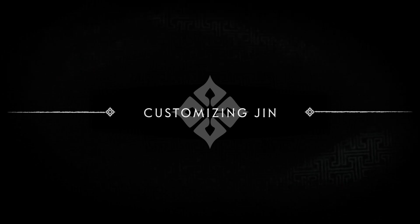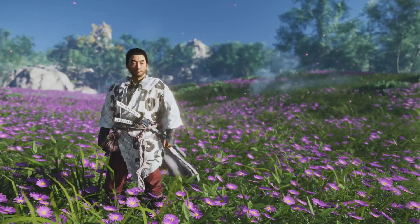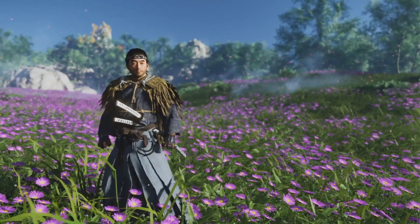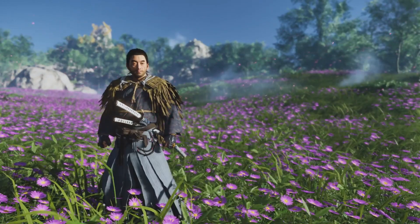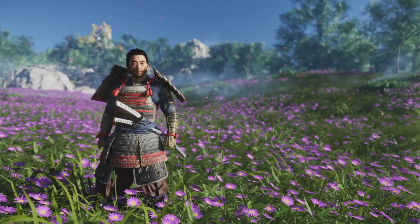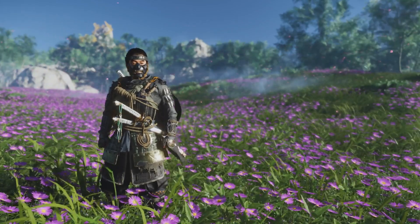Customization was shown off and it honestly looks cool as hell. Jin wears several different types of armor styles, which are all customizable — you'll be able to customize the outfit you wear, even down to the color. The gameplay display showed off several different variations of popular samurai armor and variants of the ghost armor Jin will use when in stealth. They didn't show the stat boosts, but the presenter stated that armor will accent your playstyle and is not just for looks.